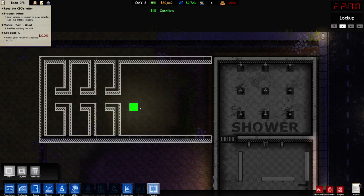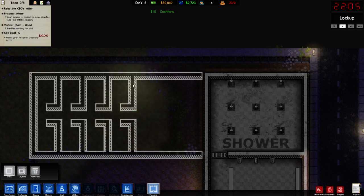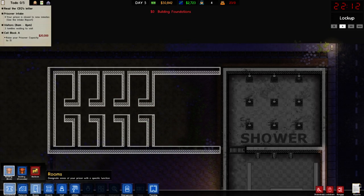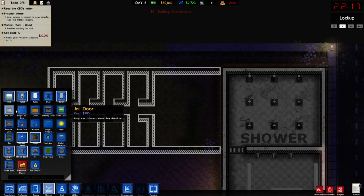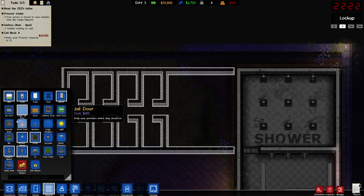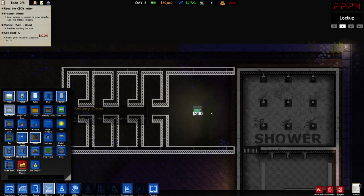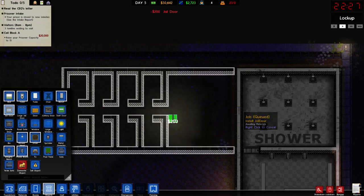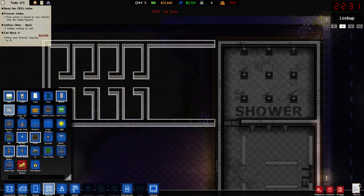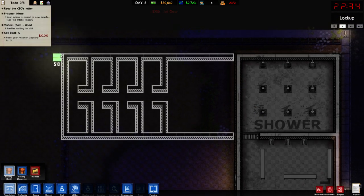I didn't plan it. Oh my lord, I can't believe how awesome this is turning out. So we know what we're going to do then. We'll throw in a large jail door — actually it's going to be a small dark jail door in line with that. Right, let's get going with the building.